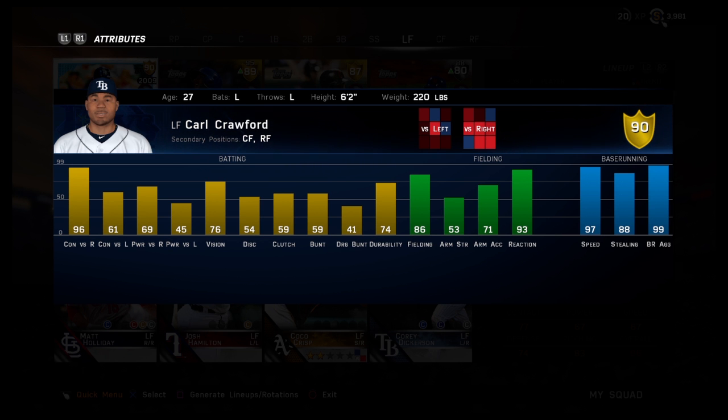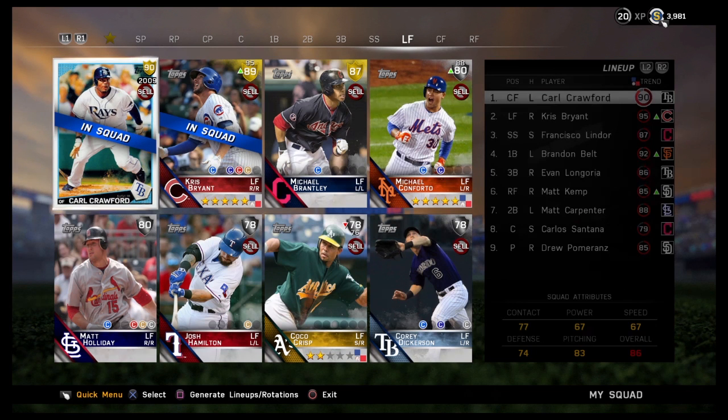His arm strength kind of sucks, which is kind of bad for being a center fielder, but I hope to make up for that with his speed. He's got 86 fielding and he's a contact hitter — 91 against lefties, 96 against righties — pretty good vision at 76. He's at the top of my lineup because I like to get him on base with that 97 speed.